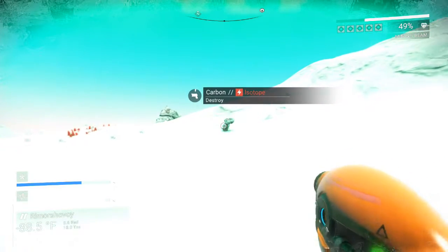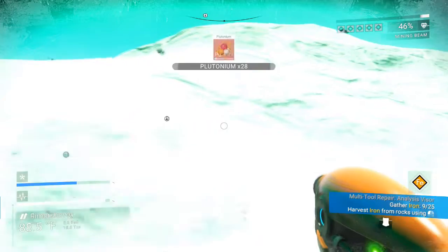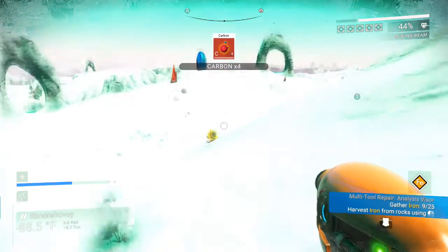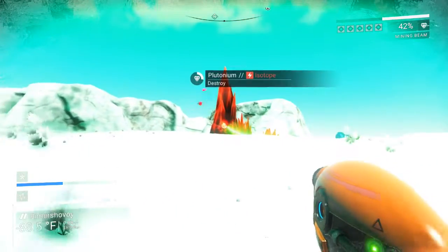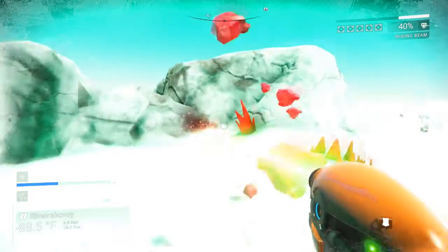There's more heridium over there, sort of kind of on the way to the ship. I make sure I skirt around that plant that likes to whip you. There's some plutonium. I'm already approaching 50% on my thermal protection. There's some zinc. I haven't scanned yet because I haven't fixed that portion of the scanner. I try to keep track of where I'm at in relation to the heridium, because that's going to be my shelter — at least that's the plan at this point.